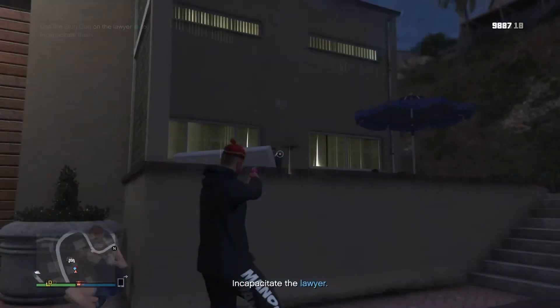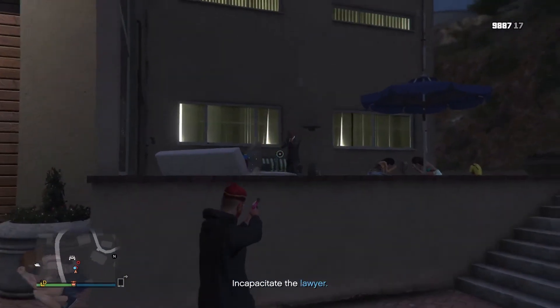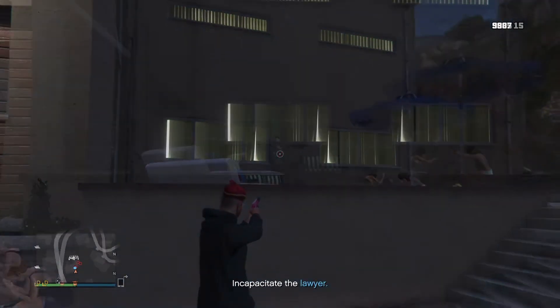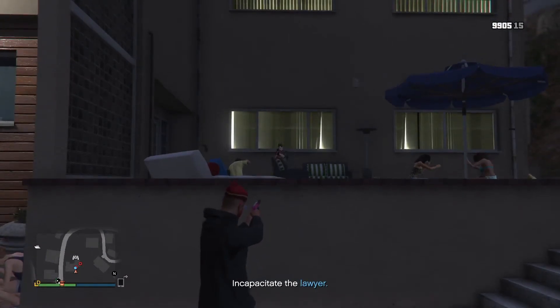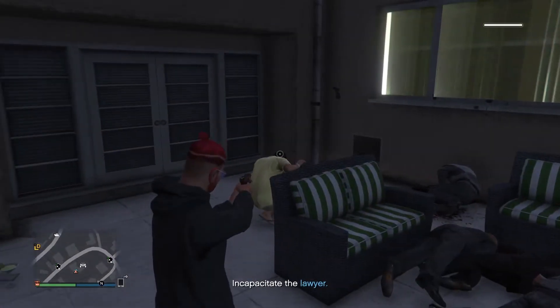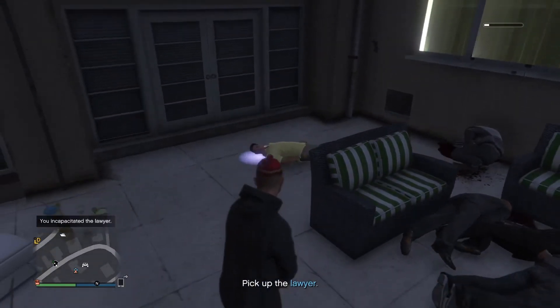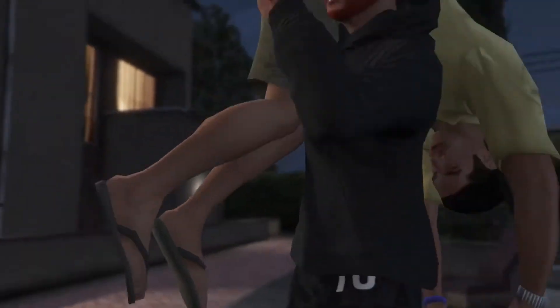Take out all the guards — the lawyer is standing just above these stairs. Be aware that there are a couple of very heavily armoured guards very close to your target. Then you're going to use the new stun gun. Even if you don't buy it, Franklin will put this in your inventory just for this mission. Take him out with the stun gun and there's a cool cutscene where you pick him up and shove him in the trunk of his car.